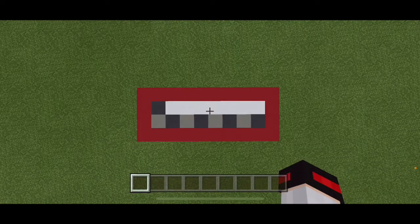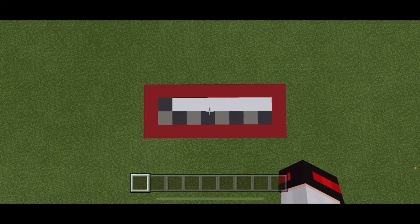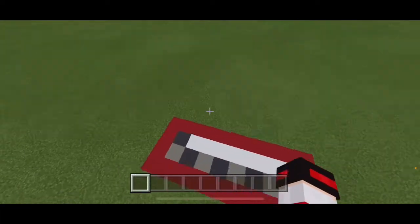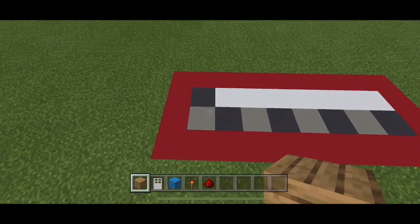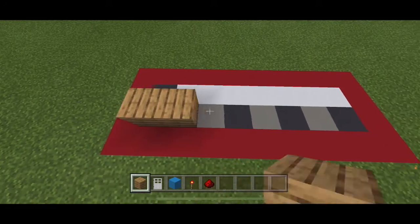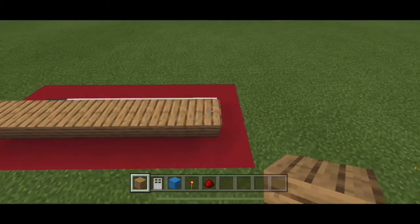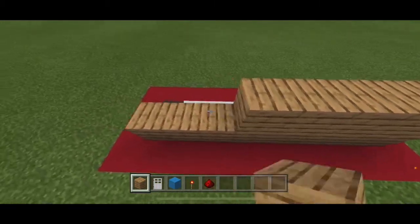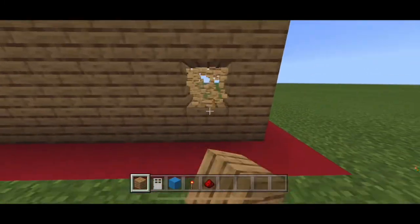For this build, you'll need a spacing of two by eight. This only applies if you are doing the design with three levers. As I said, you could expand it even more, but I'll show you that later. Let's just get to this design first. To start off, you are going to get out your block of choice and build all the way across from one end to the other on the front.